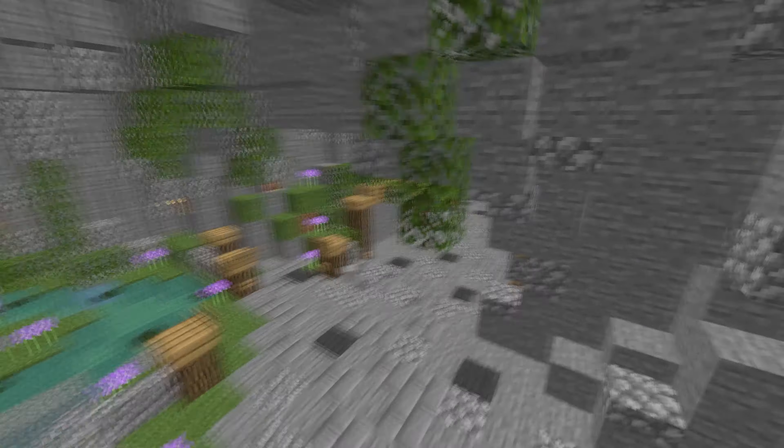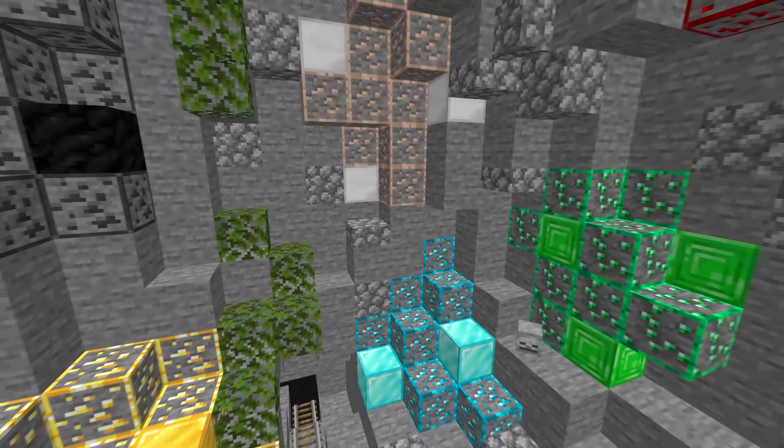Everything else uses the 1.14 textures other than the iron blocks, but I think it doesn't really change much and it still looks pretty nice. Coming over here, this is the nature section. Everything is pretty much default with the leaves and everything. The only thing that is different is of course the water — this clear light blue water — and the logs right here. You see these logs in a lot of texture packs along with the water.